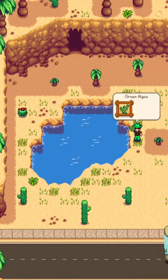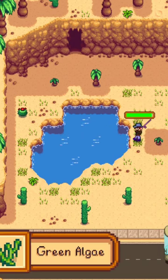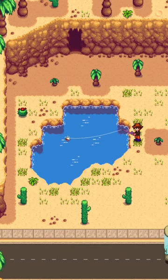It can also randomly be found in garbage cans after unlocking the desert, or at the traveling cart for 2-5 1000 gold.